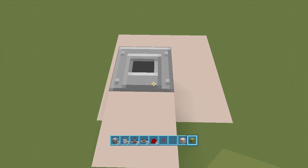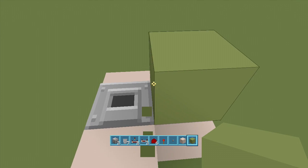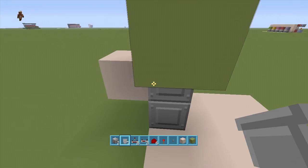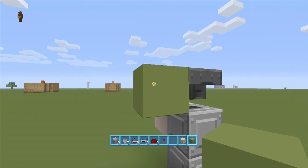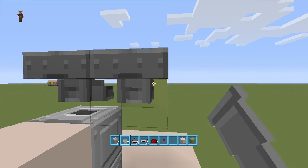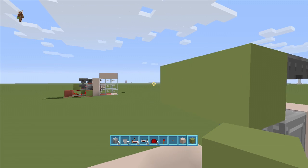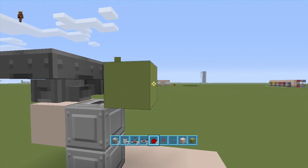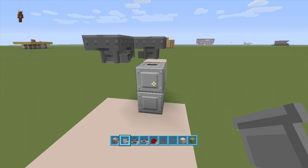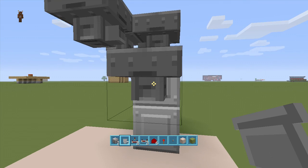Next, come right back up here on top of this dropper. Put a block right above it, put a block to the right, delete the block right above the dropper, and put a hopper going into the side of this block. Then put another block next to this block going off towards the back, delete that block, and put another hopper going into it. Do it again — put a block and put a hopper going into that block.